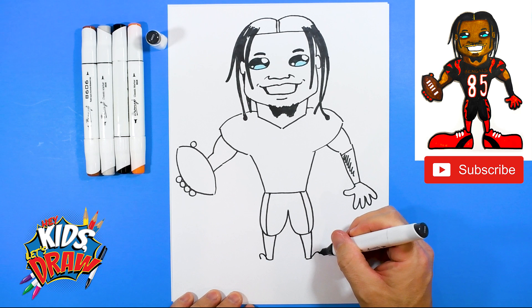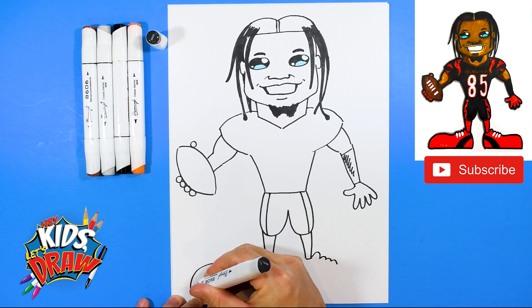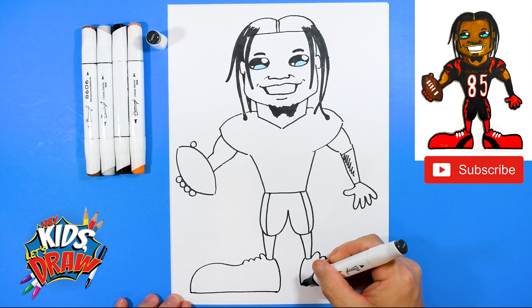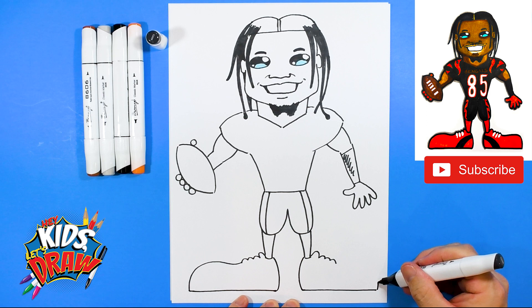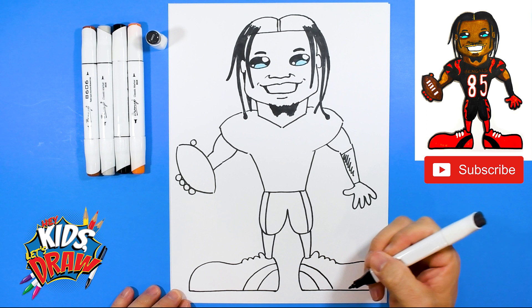Let's do some big shoes. Here's the tongue of the shoe — one, two, three bumps for the shoelaces on each side. We're going to extend this big fun cartoon clown shoe over to the edge, bring it straight across to the ankle, stop and connect with an arch. Same thing on the other side — bring that arch down, go clear to the edge of the paper, up and curve into the shoelaces. We'll do a couple of stripes to add interest to our receiver's shoes.